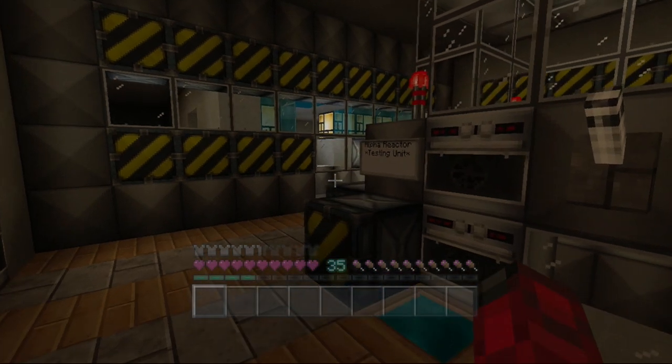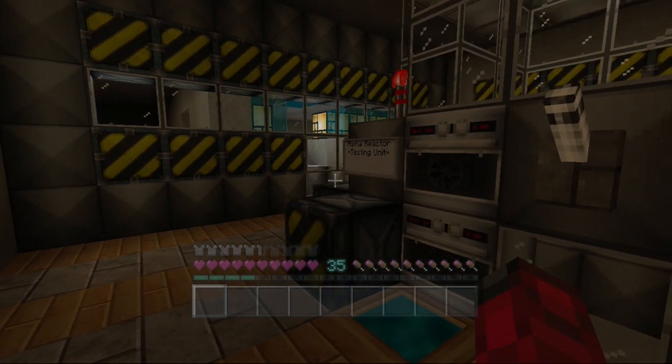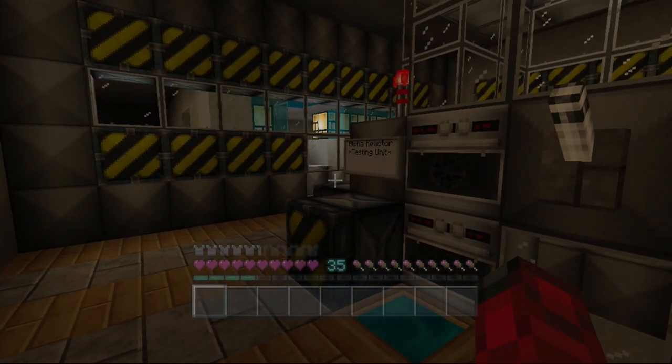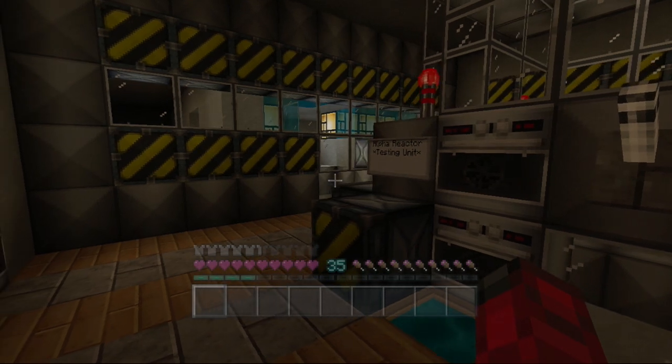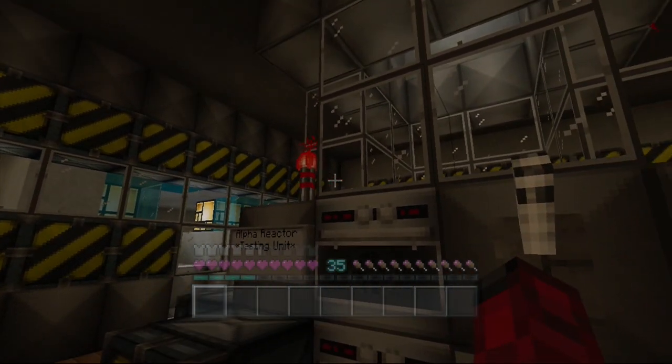The constructor bots' emergency exit from the core room took us miles away from our actual mission control, so I had to walk all the way back — I'm tired and cold. I'm really going to have to have a talk with those constructor bots and try to get them to work better. I might threaten to melt them down and use their metal parts for my new swords, but I won't actually do it — but I will threaten them.